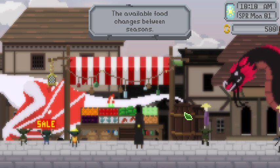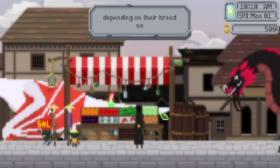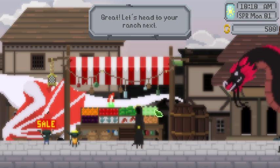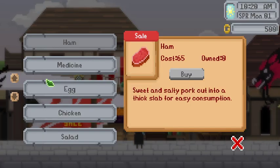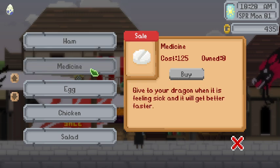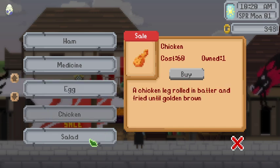'There are weekly sales as well. Dragons have different food preferences depending on their breed and personality.' They have personalities — that's very cool! Like, some are more stubborn or some are more shy — that's so cool. I need to buy stuff. I don't know what he likes. Ham — okay let's buy one ham. It's kind of expensive. Let's buy one egg. We'll buy one chicken. One salad.